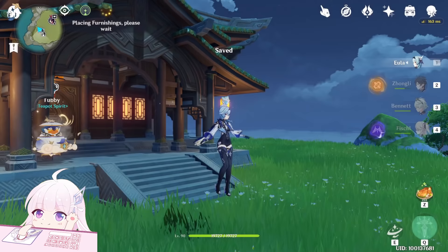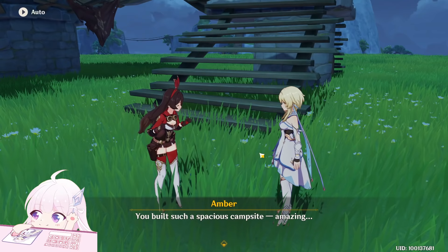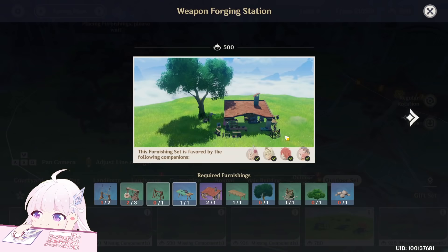Save. And you can see there is another gift from Amber — second time! So it's not true that each character can only give you the reward once. This time: 20 Primogems, 20k Mora, and a Guide to Freedom.